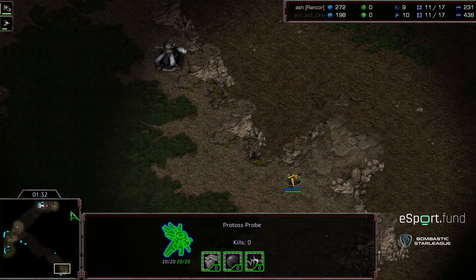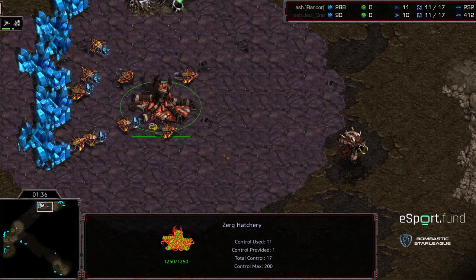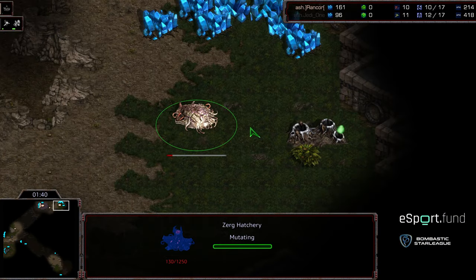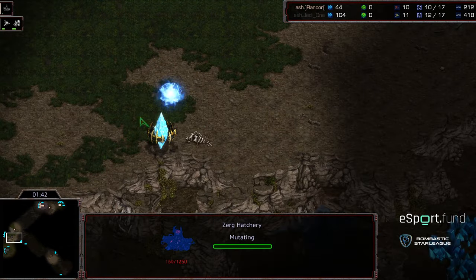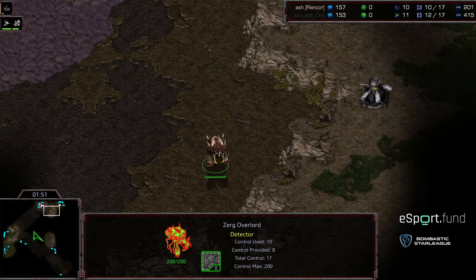Jaday1 moving up that Scout. Looks like Overlord has spawned. We're going to see, I think, an 11 hatch. Drone in position to do so. Forge first opener, which keep in mind is going to open up that possibility of that early Hydralist pressure.